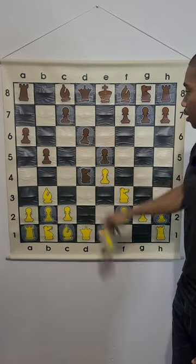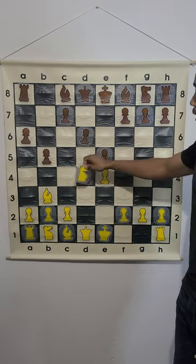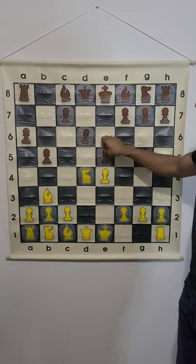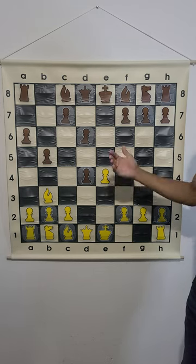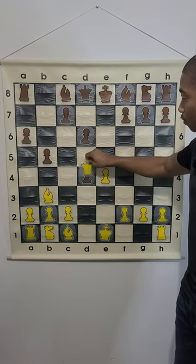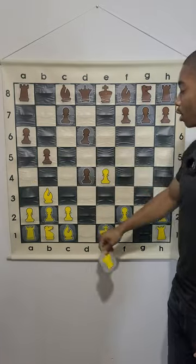Knight takes d4, knight takes d4, pawn takes d4. And then the worst move that we're going to do, which initiates the trap, is queen takes d4, even though c3 and a4 are the best moves of the position.